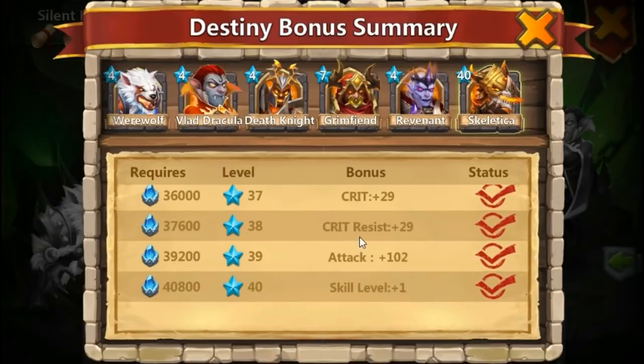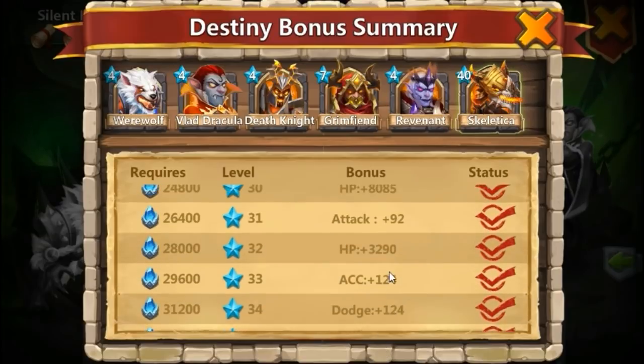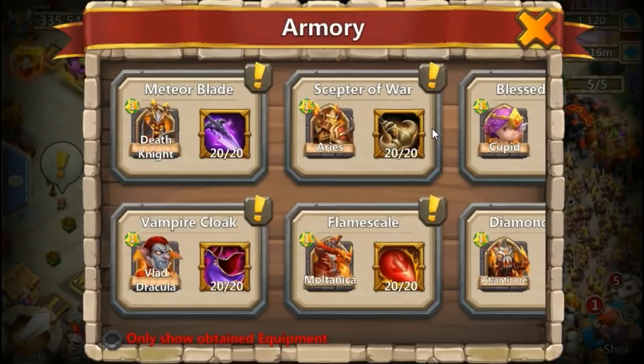If you have one of the special chosen heroes in the destiny bonus, you can also increase accuracy by leveling those heroes through destiny. At every few levels you'll get an accuracy bump.